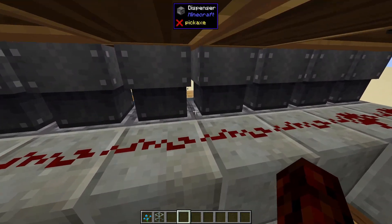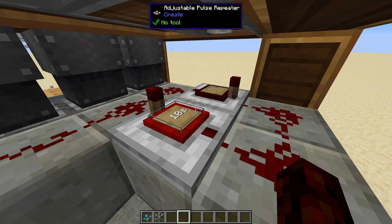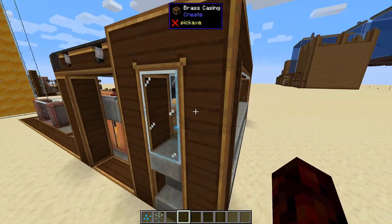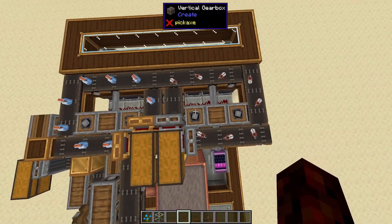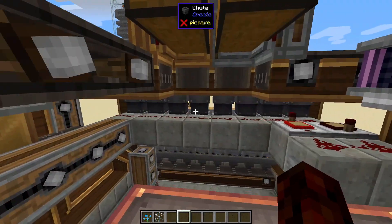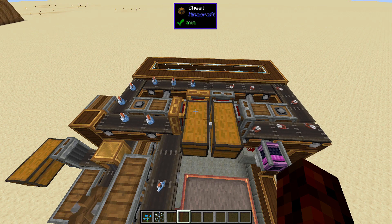We're actually activating the dispensers with a simple redstone clock using Create. We have two adjustable feeders set to 10 seconds. You can adjust this as you see fit, but 10 seconds is usually good — about 20 seconds total — so you're not going to have honey sitting here for too long. To actually feed these, we've got a chute on top of the dispensers, and up here we have two little loops of items — one with the bottles and one with shears.